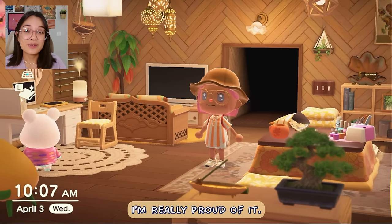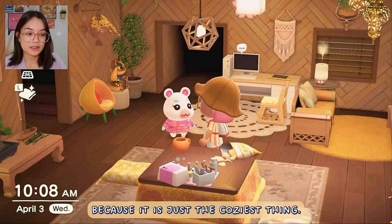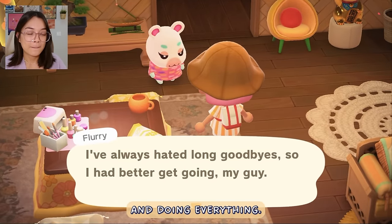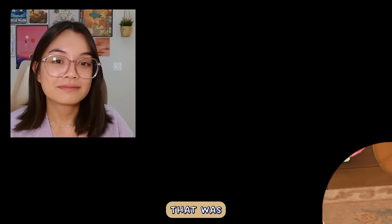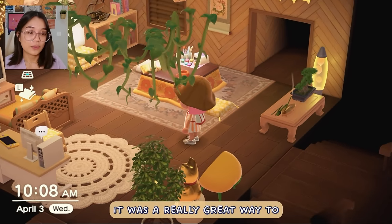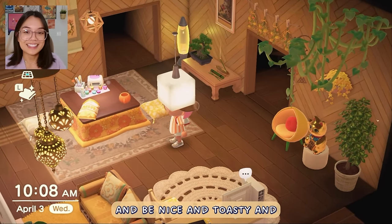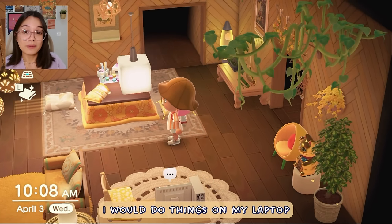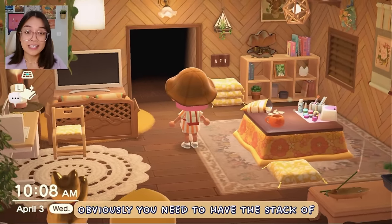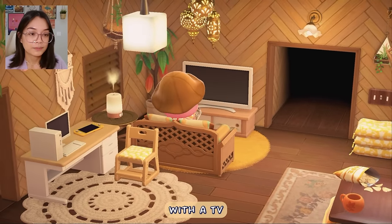I'm really proud of it — it's really cozy. I always like to include a kotatsu in my personal house because it is just the coziest thing. While I was living in Japan, my apartment had a kotatsu and I just loved sitting there doing everything — especially in the wintertime. It was a really great way to save money and not turn on the heater. I would do things on my laptop, watch shows, do my nails, which is why there's a little nail kit there. And obviously you need to have the stack of floor pillows so in case anybody comes over, they have a place to sit. But I also have a couch with a TV, because I'm not a monster.